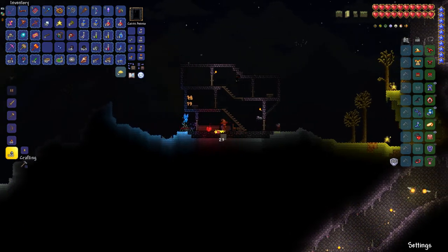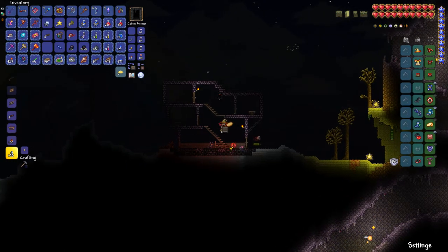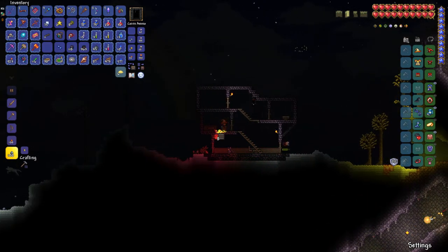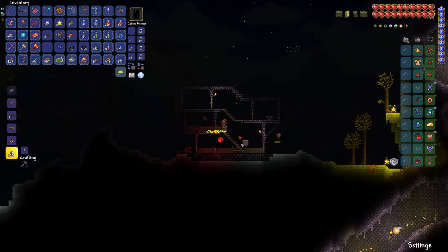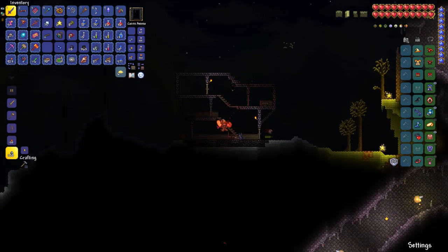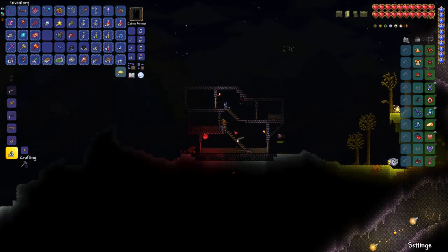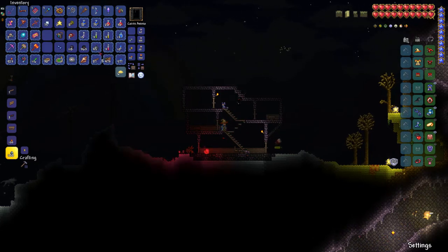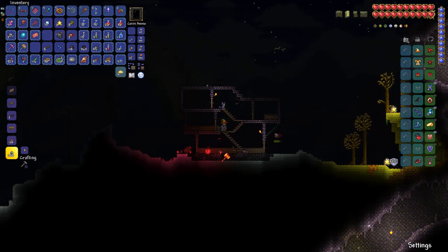Maybe this is our trim, right? I kinda want it to be above all the solid blocks — not platforms necessarily, but speaking of platforms, I gotta do this too. I know there's a wraith right there, but what must be done, must be done.